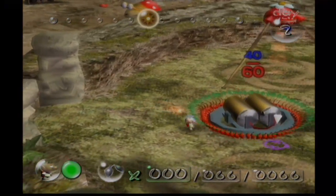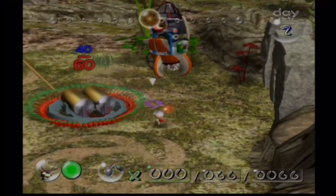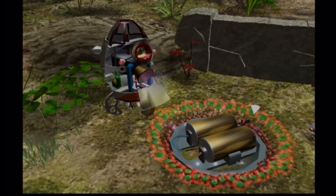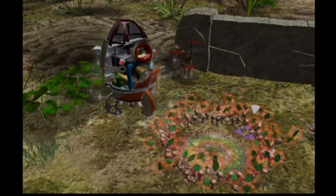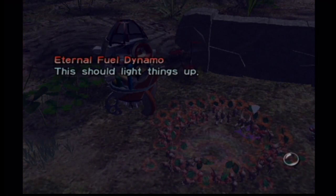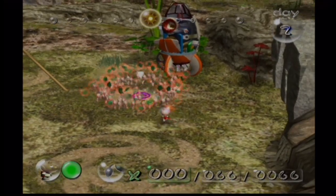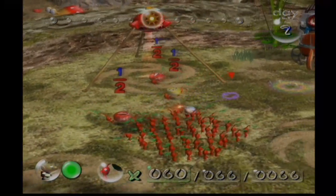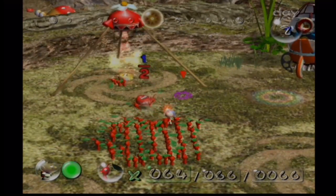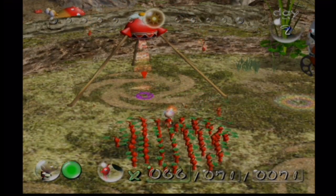Where's the ship piece? Look at all my Pikmin! That's our second ship piece within the second day. I'm guessing that's how progress is gonna go. Eternal field dynamo - this should light things up, no more candles for me! I have now recovered two of the thirty parts. If I can just find three more, I should be able to increase my ship's capabilities. I think I heard the Pikmin cheering right there.